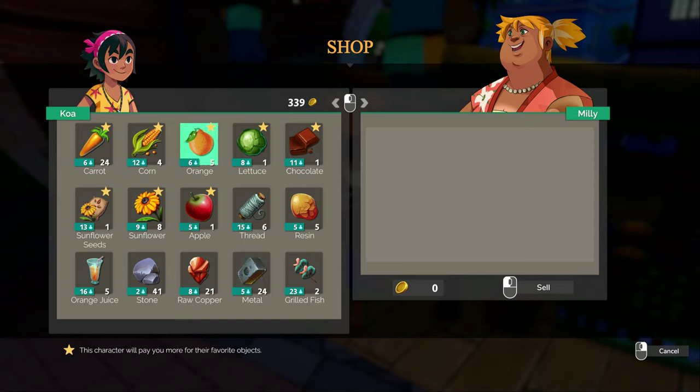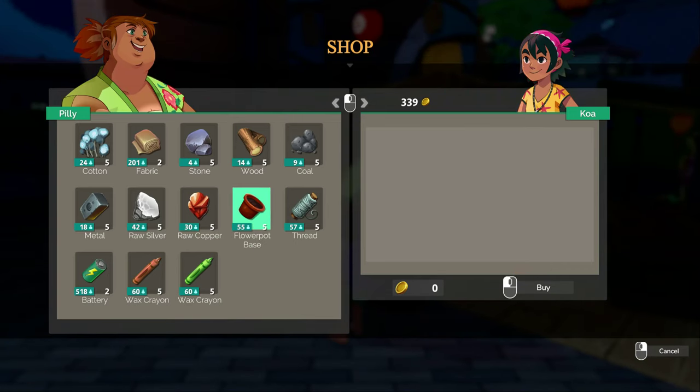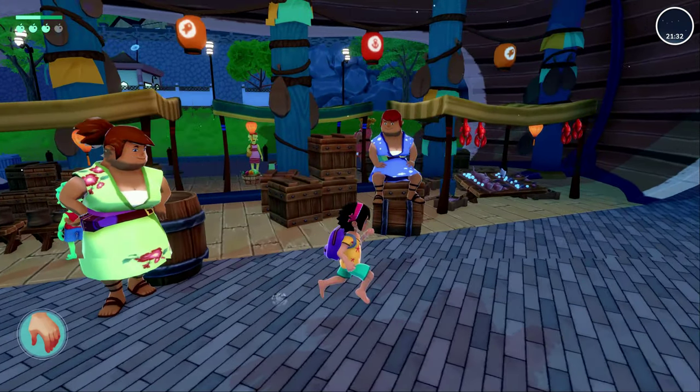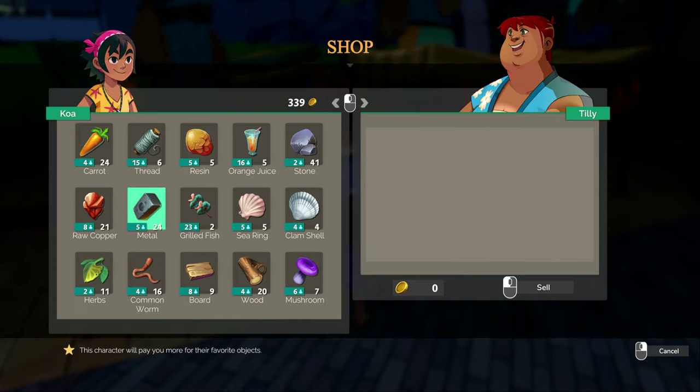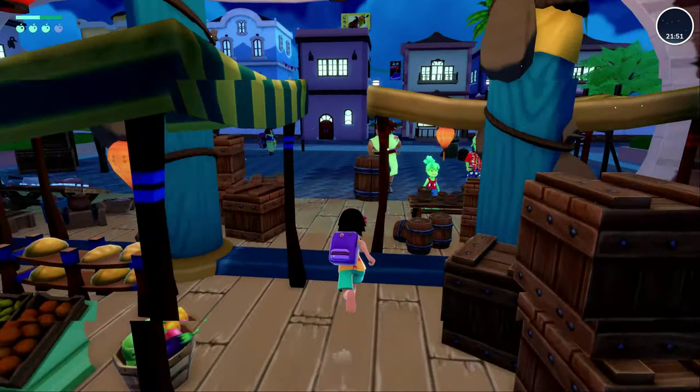Another thing to look out for is the gold stars at the top. If they have gold stars, it means the merchant is giving you a good deal for that item. For example, the resin right here is five coins — that's what this shop owner Millie will give us. But if we go over here and talk to this merchant and go to sell, she will give us eight coins. So to make the most profit, it is worth shopping around to make sure you're getting a good deal where possible.